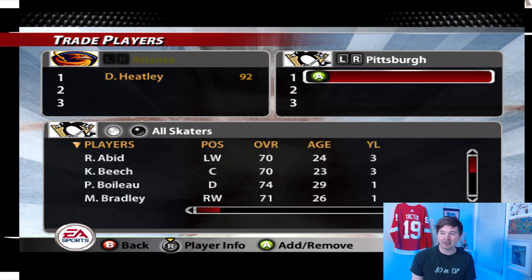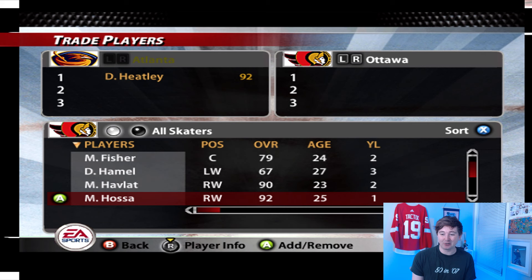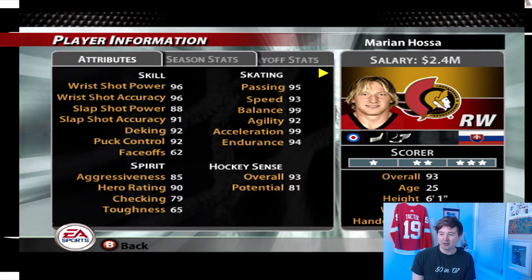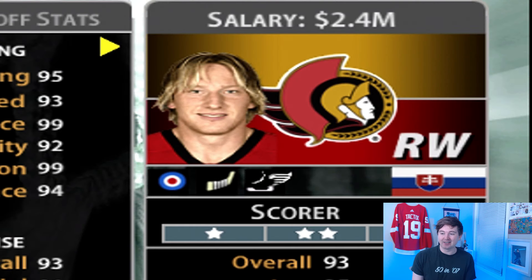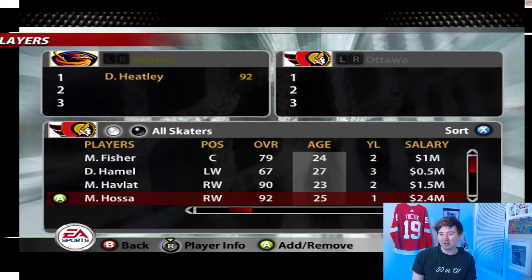I don't know what DeVries is gonna have, but Hossa should have a pretty similar rating. Danny Alfredsson is in there at 93. They've got Zdeno Chara still on the team — very cool. And yeah, Marian Hossa there also 92 overall, 25 so a couple years older, making 2.4 million. Again it says he's 93 overall on this screen but 92 on the other — I don't understand what's going on. His potential is 81 and he's destroyed it. He's got the shooting, playmaking, and speed abilities — kind of like an early version of X-Factors. He's got the long frosted tips as well. Great passer, solid two-way player, good puck control. Toughness is kind of low, checking 79.